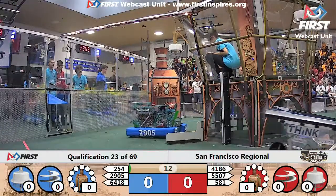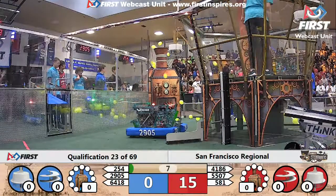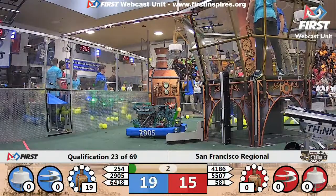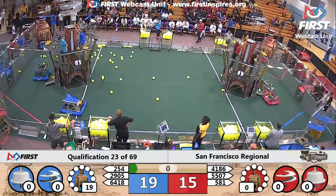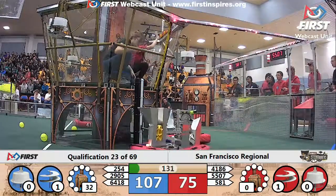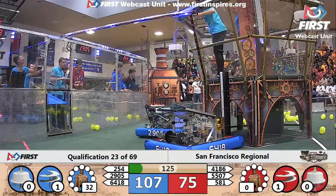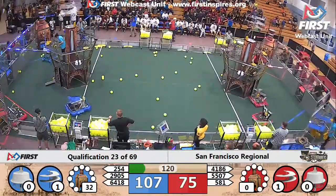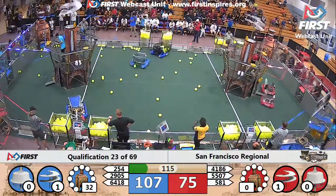Three red robots on the move and three blue robots on the move. 254 releasing the fuel, loading it into their machine directly and unleashing a torrent of fuel into that high-efficiency boiler during the autonomous period with two seconds remaining. They've already loaded that up to 19 kph of pressure in that boiler for the Blue Alliance airship, and the Truman drivers have now taken control.